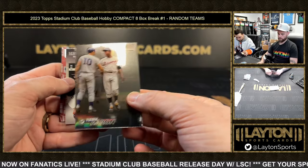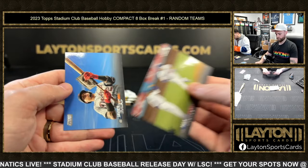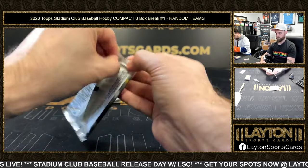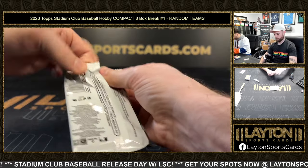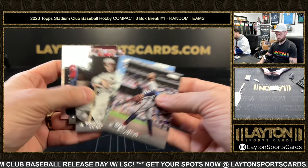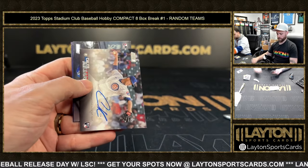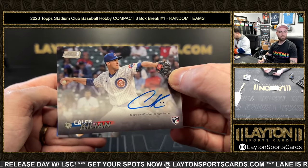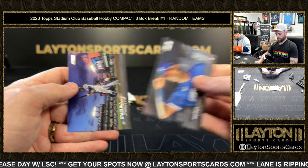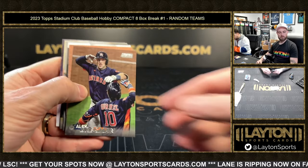Hank Aaron on the chrome. Anthony Rizzo on the red foil for the Yankees. Carlos Correa red foil Twins and Cubs rookie autograph — Caleb Killian! I hope the Cubs had a lot of hits on this too. Yeah, they got some good hits here.